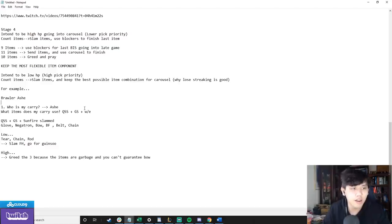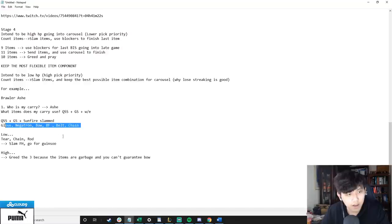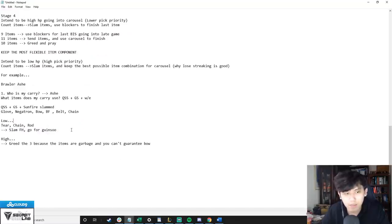Example for brawler Ashe: she needs QSS, Giant Slayer, and a third flex item. If I've slammed QSS, GS, and Sunfire already and I'm low HP with good pick priority, I'm down to even slam Frozen Heart. If I anticipate not getting items, I'd slam it; if I anticipate getting items, I probably wouldn't. The rod will almost always go toward Guinsoo's — tear and chain can't finish an item for Ashe's damage slots, so I use those useless items first. If I'm high HP, the chances of getting exactly the bow I need are lower, so I greed three components and make a more optimal item from carousel, then hold and maybe make the last damage item after PvE.